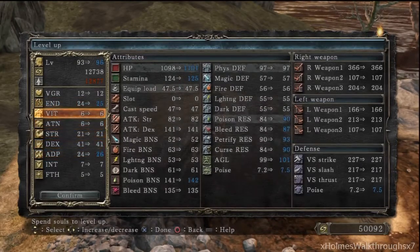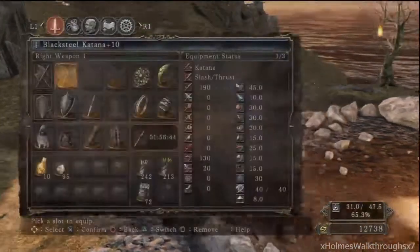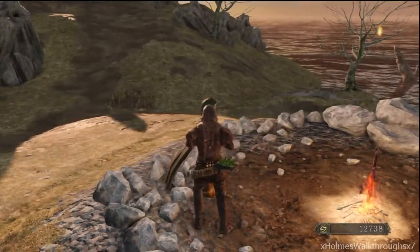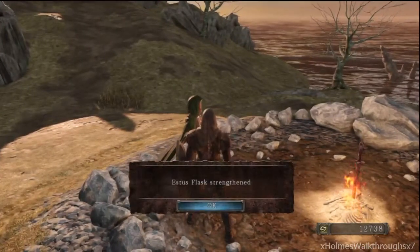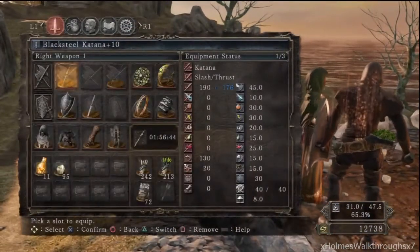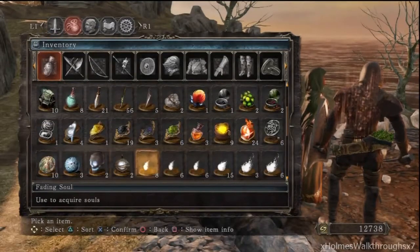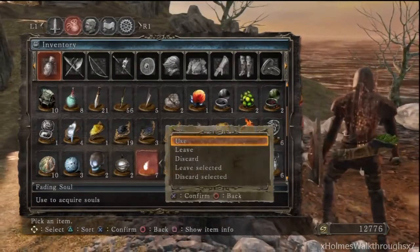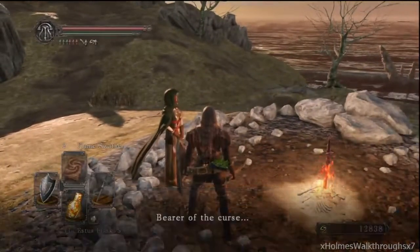Let's distribute the points. Oh, we're short 100 souls — I think I'm gonna use a soul here. Also upgrade our Estus, we only need one more. I need 100 souls. Use one more — alright, that's gonna cover it and we can level up once more.